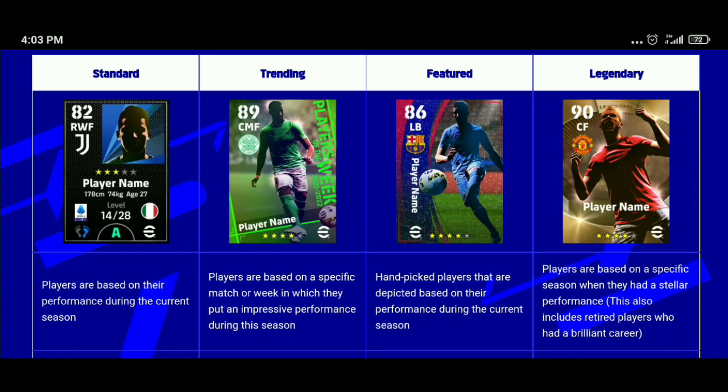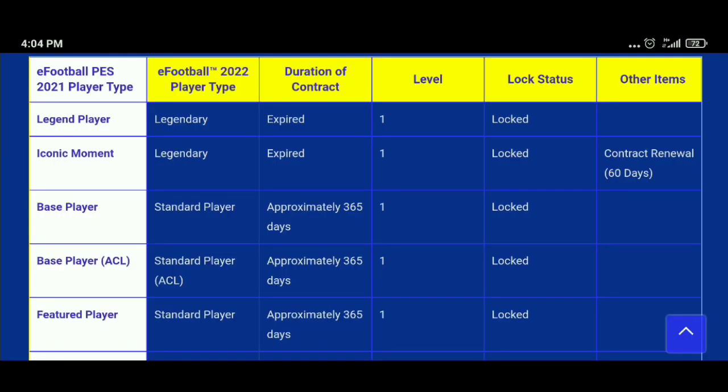Featured players are a boosted form of standard players — essentially the boosted version of what was formerly base players. Legendary players are specific players who performed brilliantly across their career. These are the four player types in eFootball 2022.